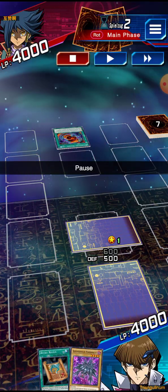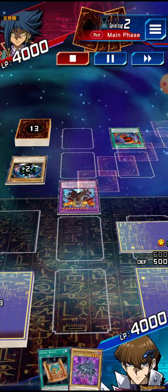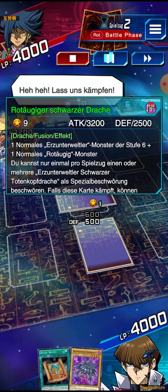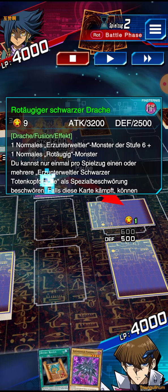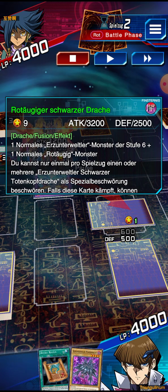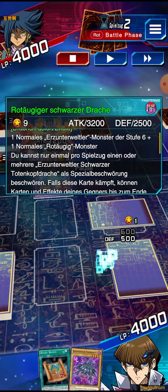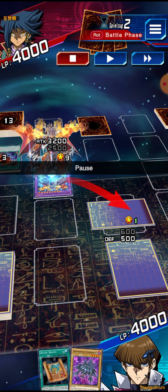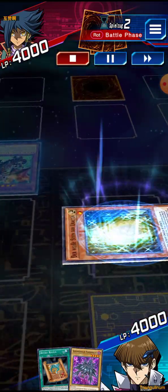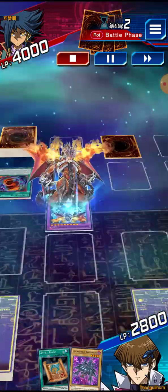The opponent summons this monster - I'm not sure how it's called in English since I play on German. This monster has even more attack than a Blue Eyes White Dragon, and it also has an effect that trap cards cannot be activated while it's attacking - only before and after. It also has an effect that deals us damage when it's attacking, as you can see the effect damage right now. So we kind of have to get rid of it pretty soon so we don't die from that alone, even if we block with defense cards.